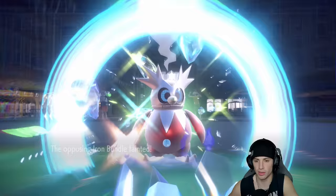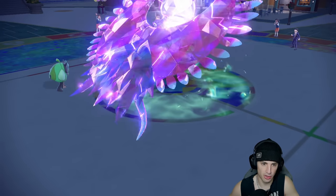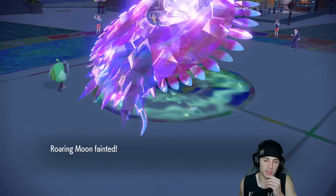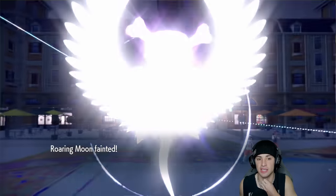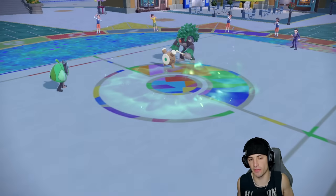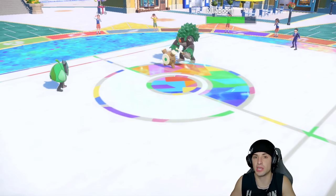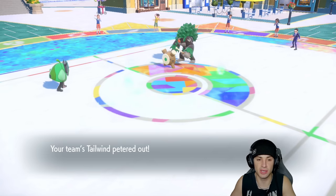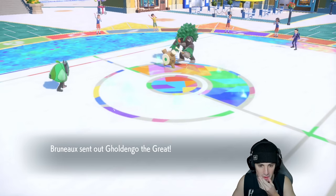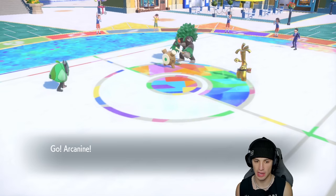I think our opponent wanted to drop an Icy Wind and KO Ogre Pond, but Ogre Pond is just killing it. They use High Horsepower on Roaring Moon. Tailwind has one turn left, so I bring out Arcanine for a nice Intimidate drop — both teams have Terastallized already. Tailwind expires, which is unfortunate, and Goldenglow comes out on their side.